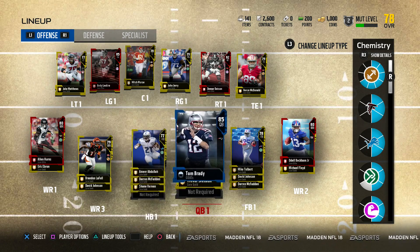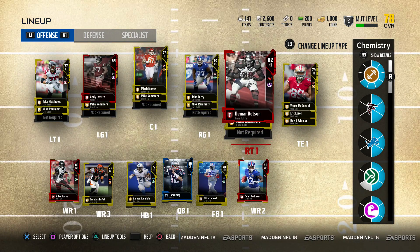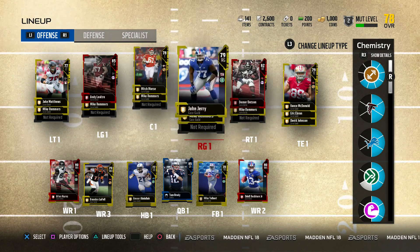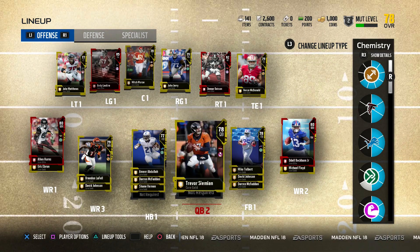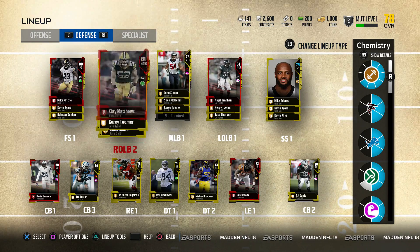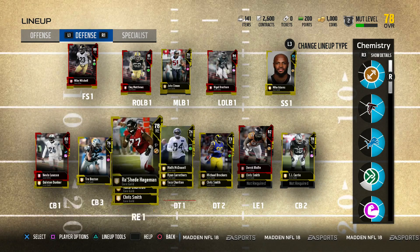This is what our team is looking like right now — close to an 80 overall. Our offensive line is looking deadly: an 82 right tackle and an 85 left guard. I'm probably going to put both of those up on the auction block to get some coins. We also have Alan Hearns and the GOAT edition Tom Brady, who I'm hoping does some work. On the defensive side, we've got two Mike Mitchells — putting one up on the block.